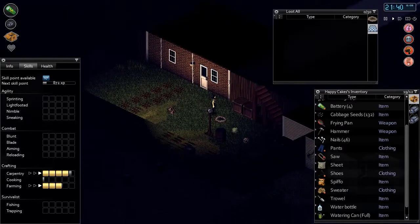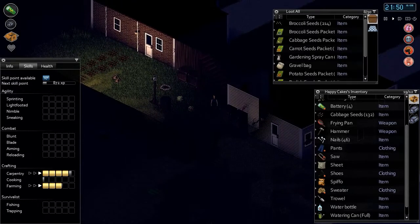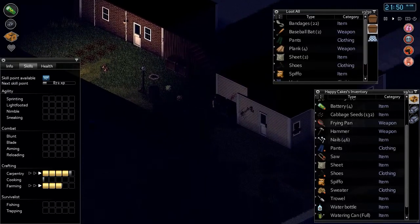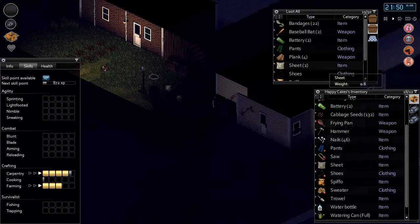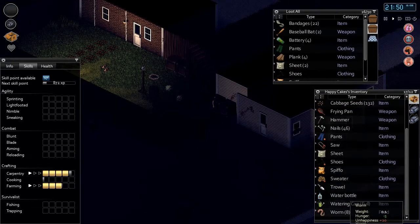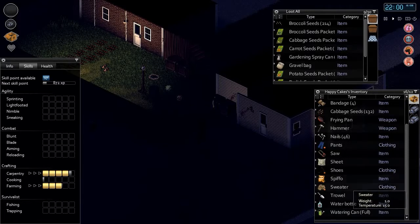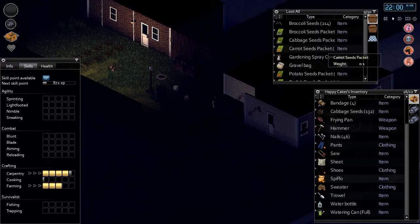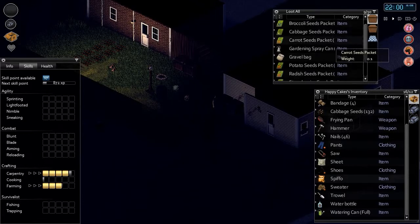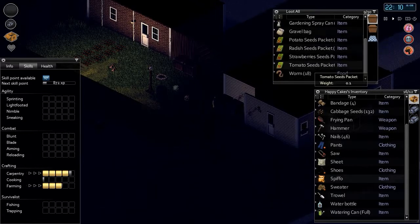Let's put the spare batteries in this box. I'll sort this out later. Worms - I'm finding a lot of worms. Worms are for fishing, which you need to be near like a lake sort of area, which I don't have. Anyway, what else could we grow? We've done cabbages - let's do something cool. Let's do tomatoes, they're a bit different.